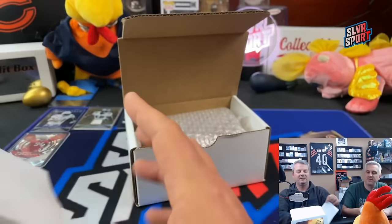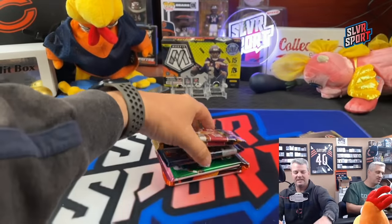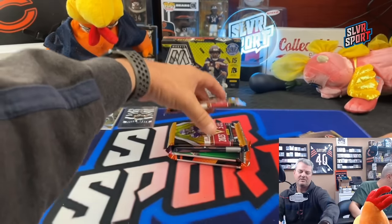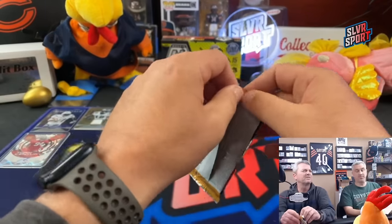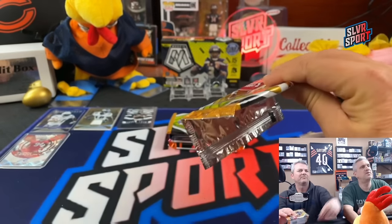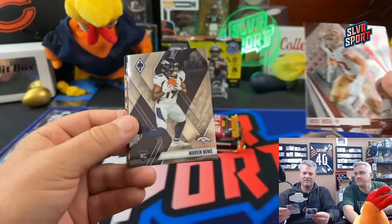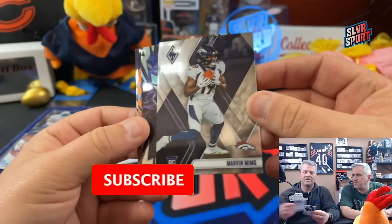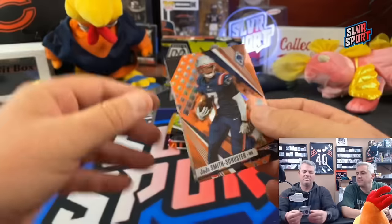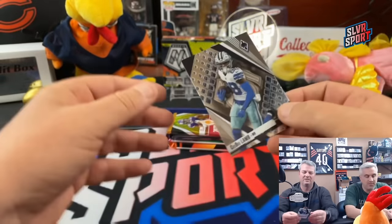Green Bay Packers in the Hall of Fame box. Nick Bosa, Marvin Mims rookie. Mark Andrews on the Silver Thunderbird. Juju - numbered 24 out of 75 on the Juju and a CD Lamb base card.